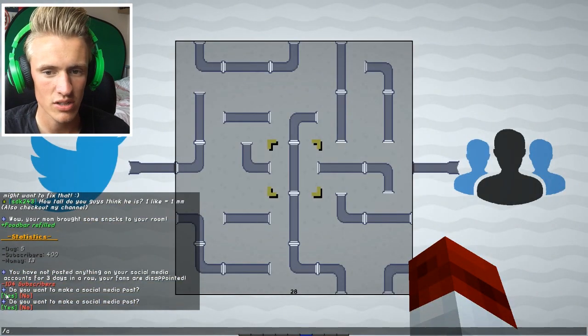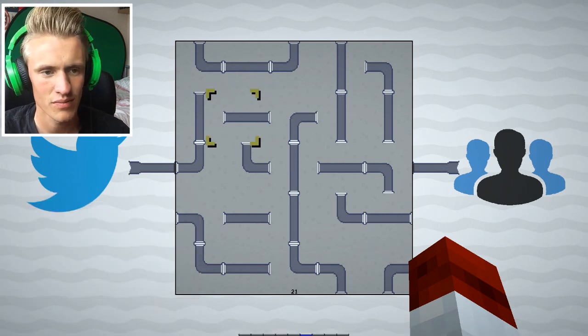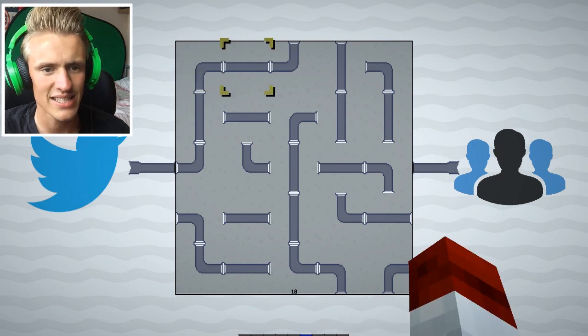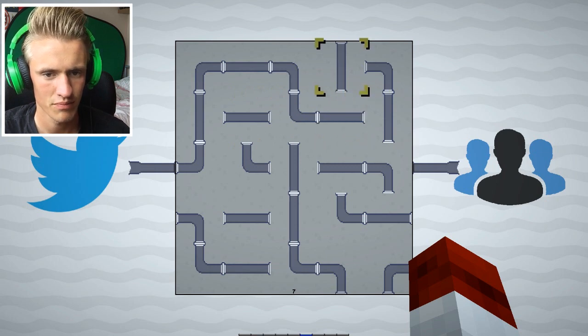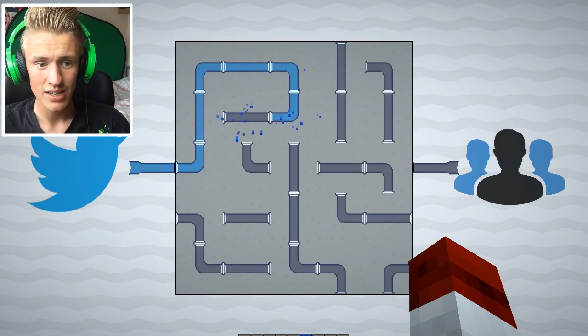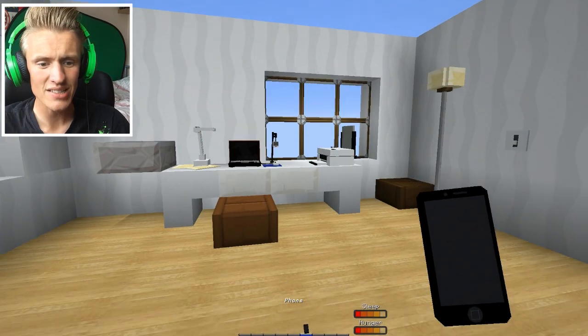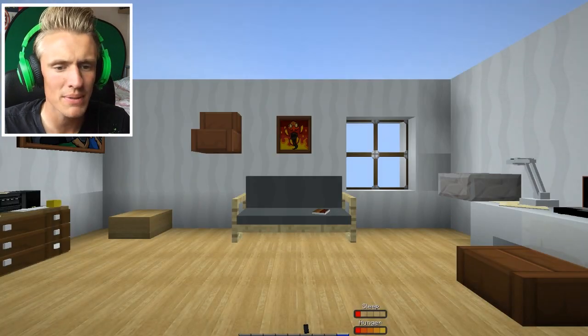'Connect the pipes to send your tweets.' This one's easier than the Instagram puzzle — I don't mind this one. But wait, no, that's not the right way... Time's up! That was so fast. And you can only do it once as well! I can't get a break — I keep losing subscribers daily.